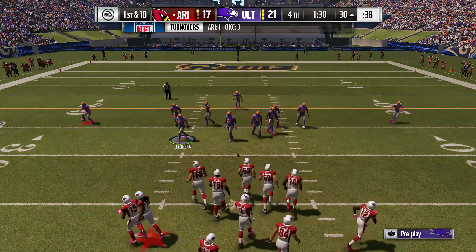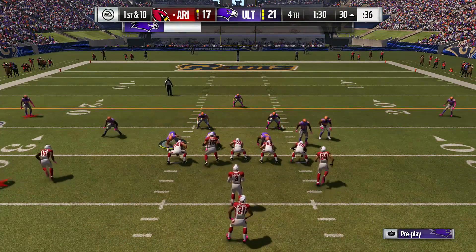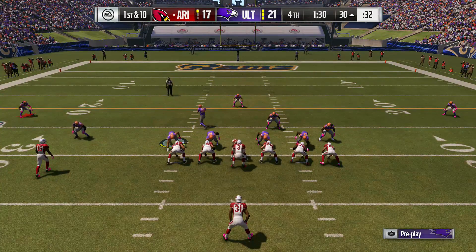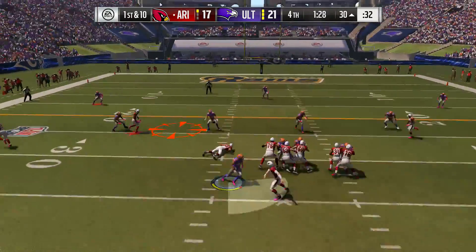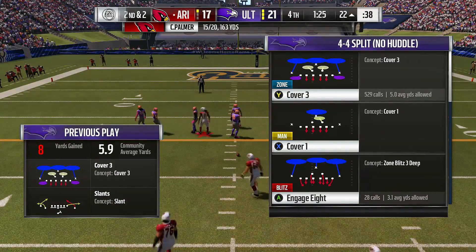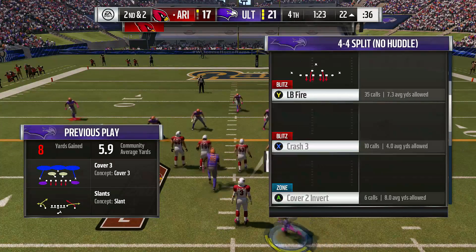Nice starting field position here for the offensive unit. Here's Palmer. Fitzgerald bringing it in over the middle. Give him eight on the play, and that'll make it a second down.